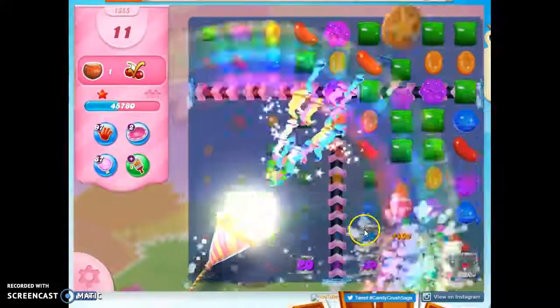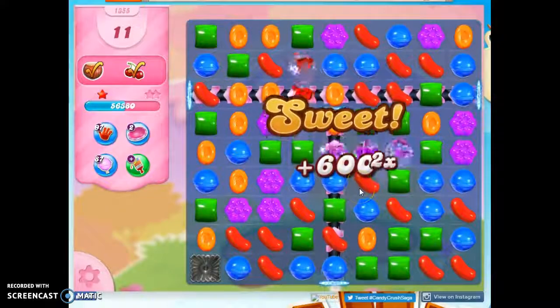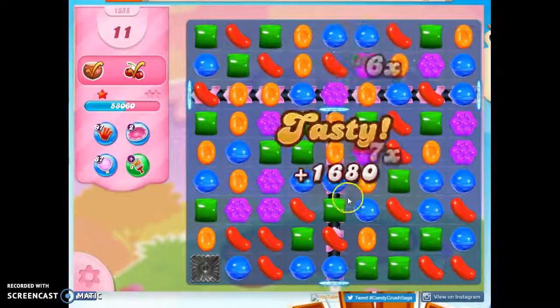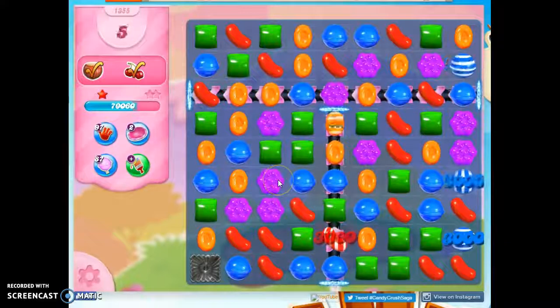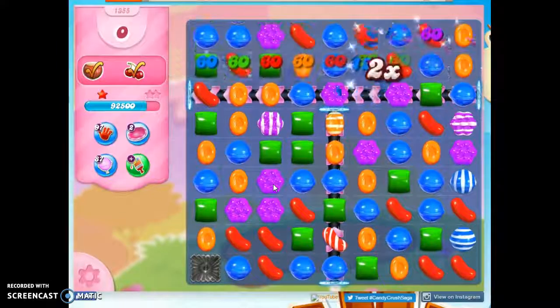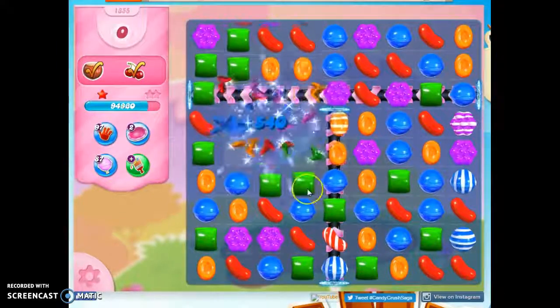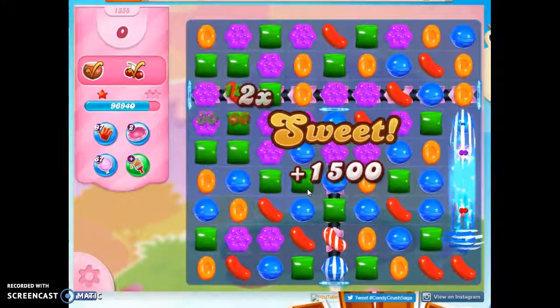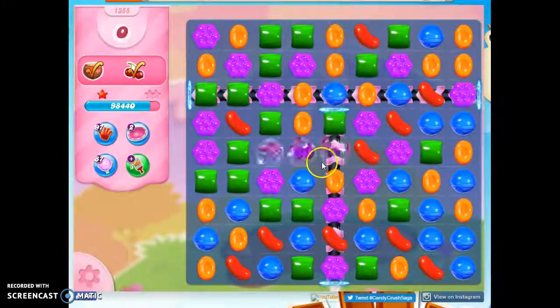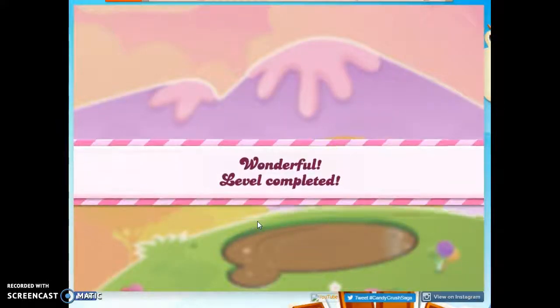And that's by waiting for a good setup and taking advantage of what the board gives me. If the board opens up both of these at the same time, I'm able to use the stripe I created up here to hit the wrapped candy that's already on the board — those are the things I'm using. I'm capitalizing on what's been given to me and looking at the problems on the board but finding the way to turn them to my favor.